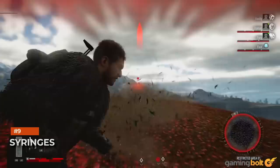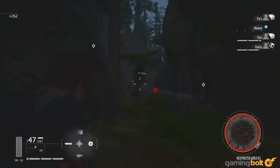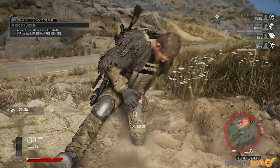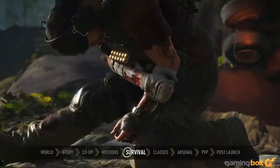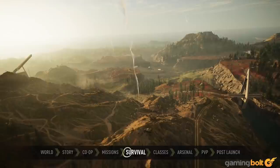Syringes: One of the survival mechanics in Ghost Recon Breakpoint sees your character getting injured upon taking too much damage, which affects health regeneration, slows down your movement, can affect your aiming, and is detrimental in other ways depending on how bad your injuries are. Syringes are a quick and easy way of healing your injuries, so make sure to always have plenty of them with you. You'll often find them out in the open world, and any time you rest at a bivouac you should craft some for yourself.